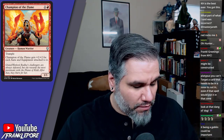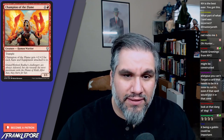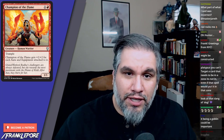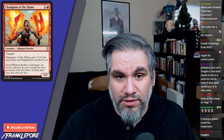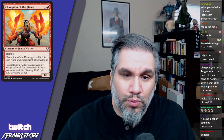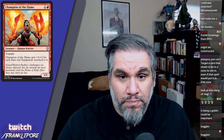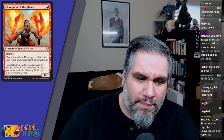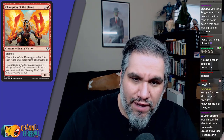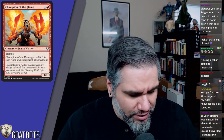It being a goblin could also be very relevant, especially when we get to some of the later cards in this red portion. Champion of the Flame is interesting — I could see it being played in constructed depending on the sweet enchantments, auras, and equipments available. If there's an aura that gives plus one plus one, flying, and lifelink, this becomes a four-four trampling flying lifelink first striker or some nonsense.